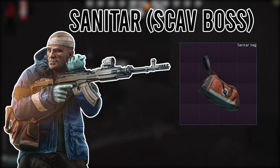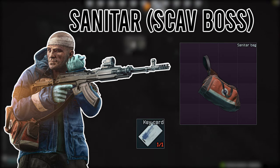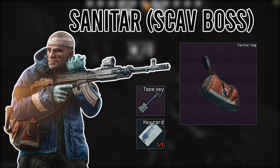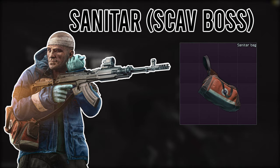His medical bag contains meds but also a new variation of key — a keycard with blue markings and a tape key. At the end of this video I'll briefly go over what each of these keys do, the locations, what they unlock, and what you can find inside these locked rooms.